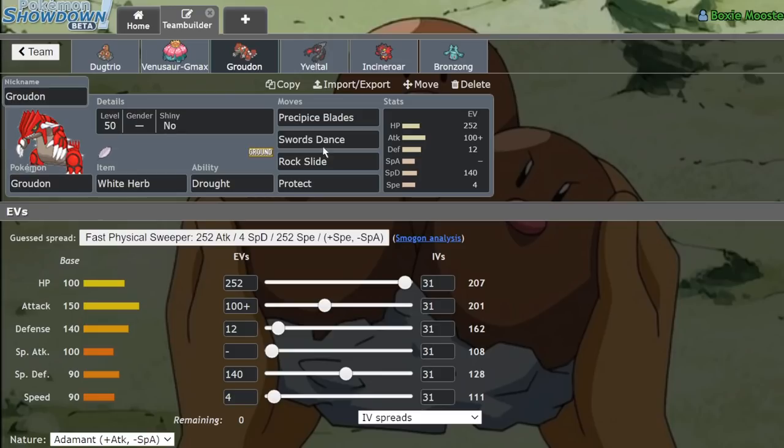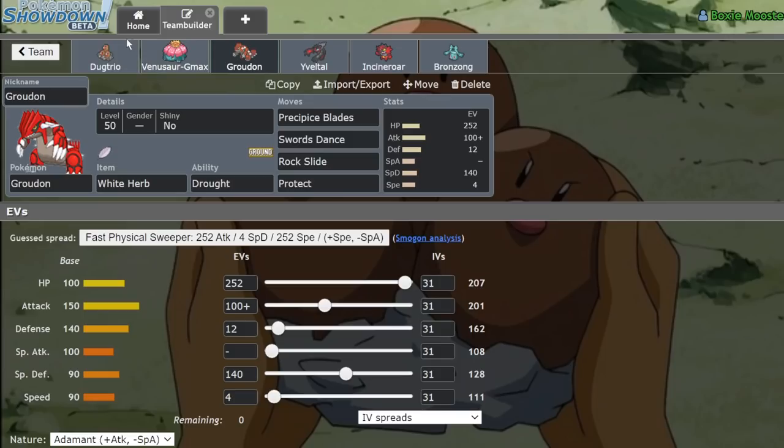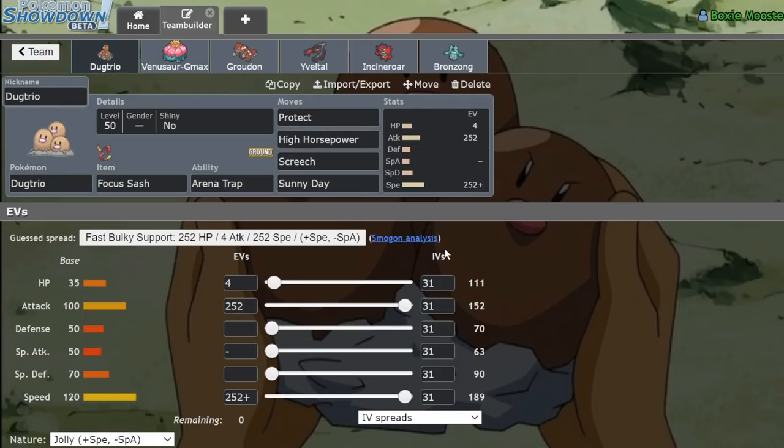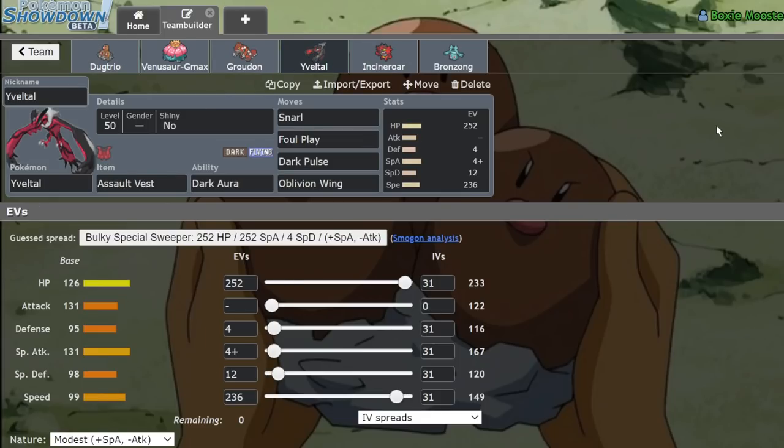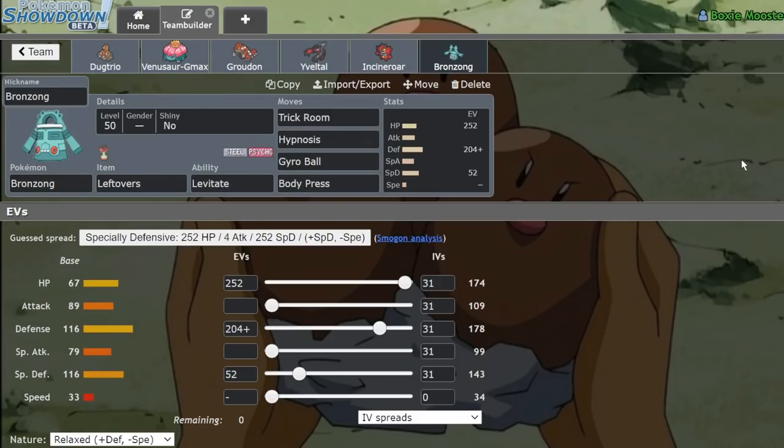We have a White Herb Groudon because if the opponent leads Zacian plus Incineroar, we can ignore the Intimidate drop and go for an immediate one-shot on both by protecting turn one, then going for Precipice Blades and High Horsepower, which guarantees a KO on either the Incineroar or the Zacian. Yveltal is running a general bulky set — at plus one after a Max Airstream we outspeed Calyrex-Shadow and Zacian, with the rest in bulk for the Assault Vest.